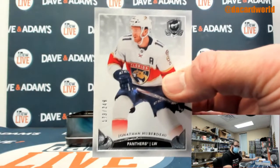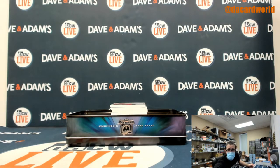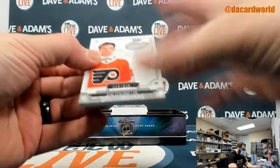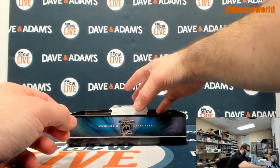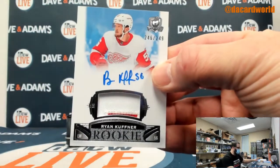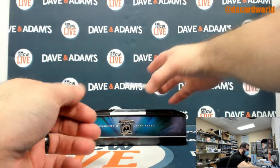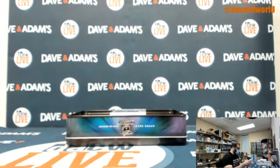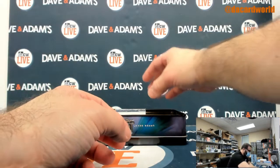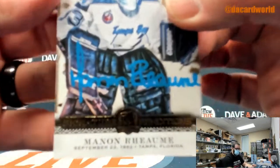Jonathan Huberto out of 249. Big hit, I'm hoping. Ryan Kuffner out of 249 — it's a two-color patch with a beautiful on-card auto. Eric Brandstrom out of 24, nice low-numbered rookie — three-color patch auto. I don't know how to say the name, Manning... I'm going to go with Rimu. That's probably not correct.